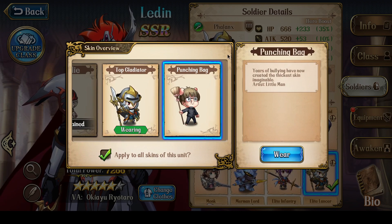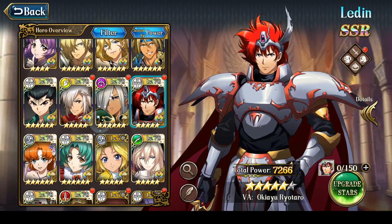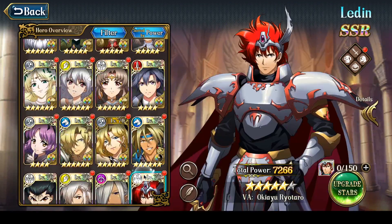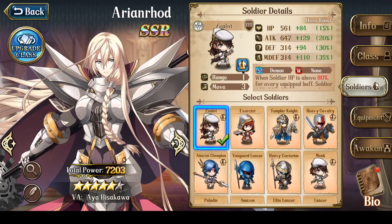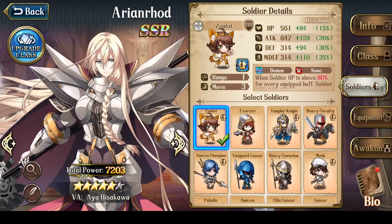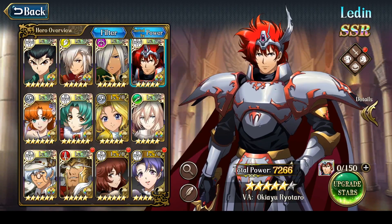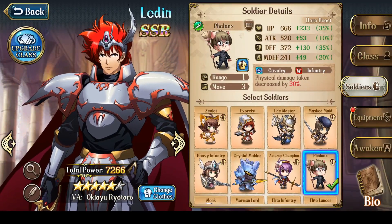I know phallics already have an arena skin, but these soldiers are pretty amusing to look at. Similarly, zealots would be for characters like Chris, Arianrod, and even occasionally Ledin. There's a whole bunch of different heroes who use zealots, and they also have a skin from the arena, but I really do think the crazy cats look a lot better. So now anytime I use these soldiers they either look like cats or punching bag phallics.